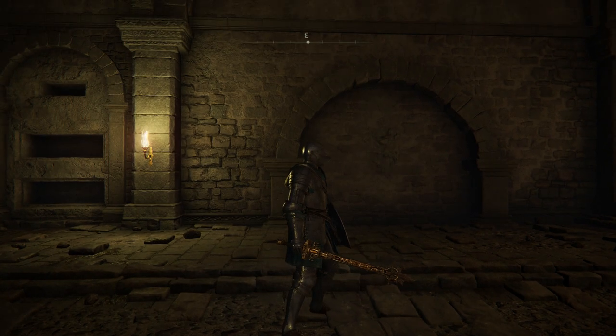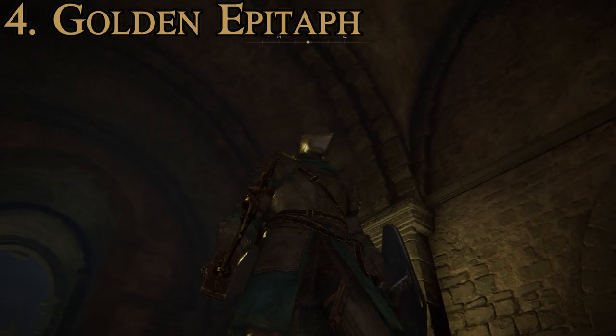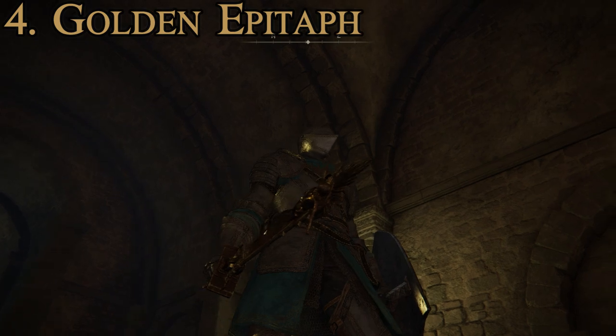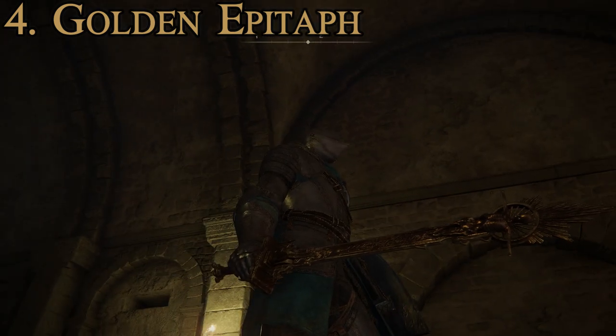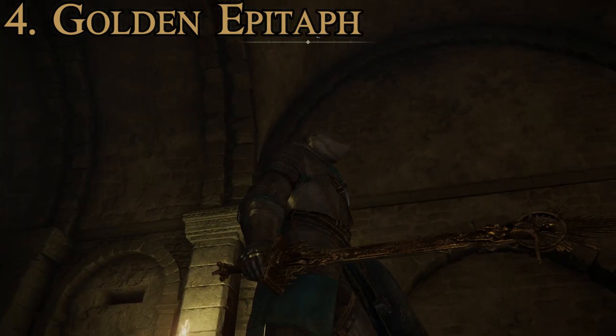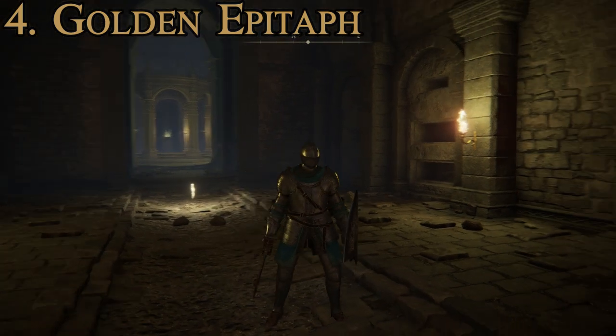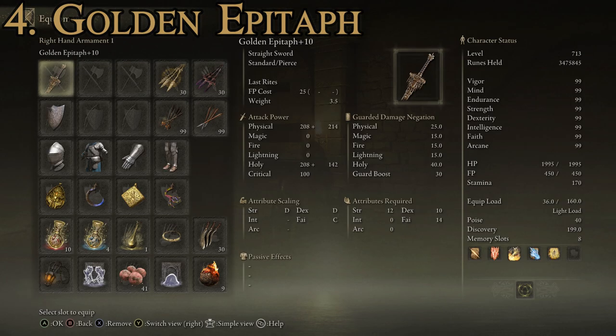Number four is the Golden Epitaph, a very unique looking sword — it doesn't have a sharp edge, it's basically a straight-up bar, so calling it a sword is very generous. That said, it does look pretty cool for a fashion souls vibe. It has a max attack power of 872 and an average guarded damage negation of 23.3, which is the lowest on this list, but it still has a really good damage stat.